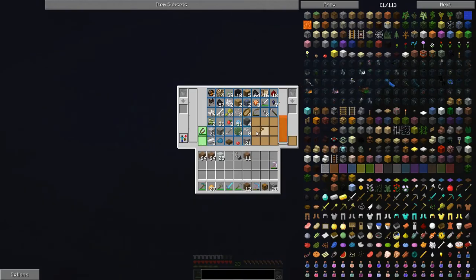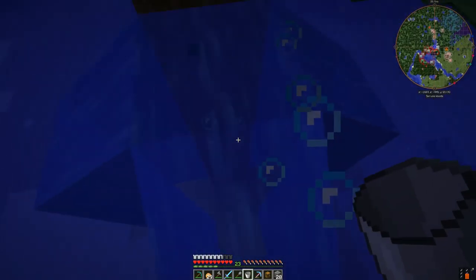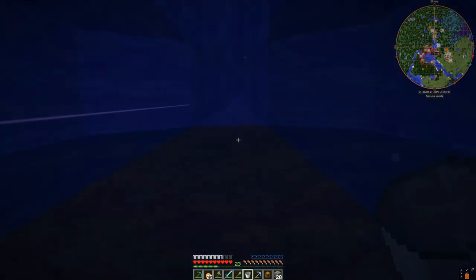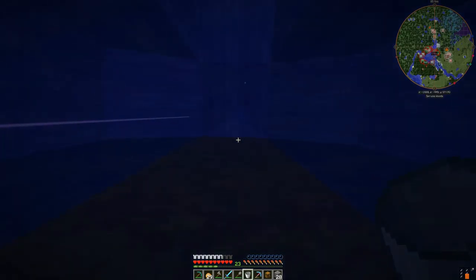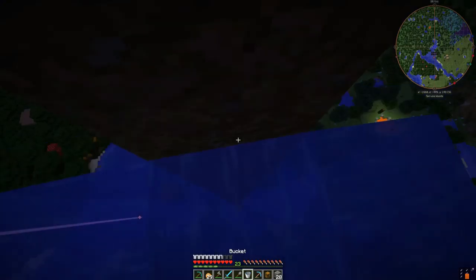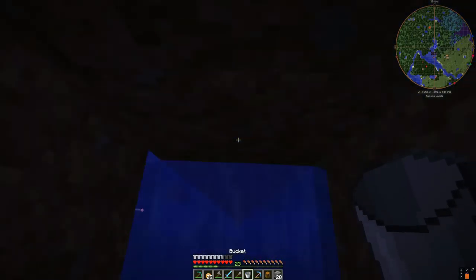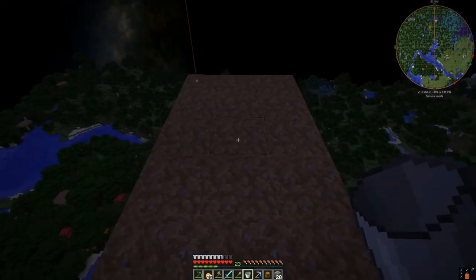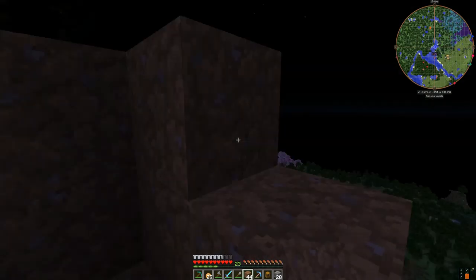Do I have any iron on me? I can make a bucket of water. Oh my god. Now how do I do this water elevator? Put it up there, put it up there, up there, up there. This is gonna take so long. We'll make this as a temporary blaze fauna thingy.